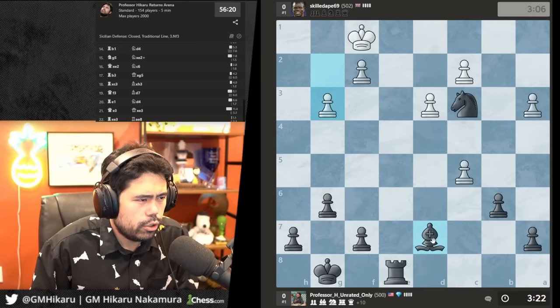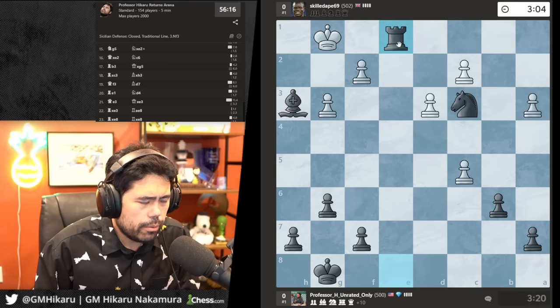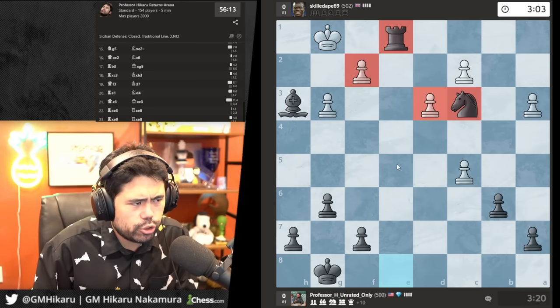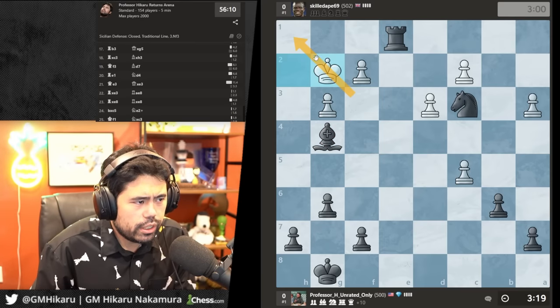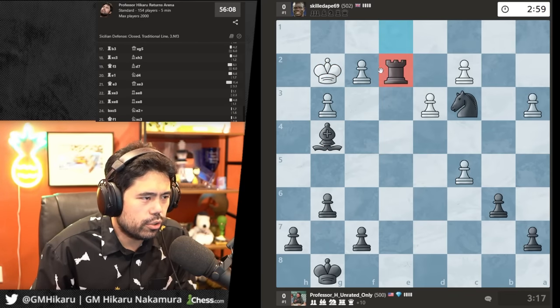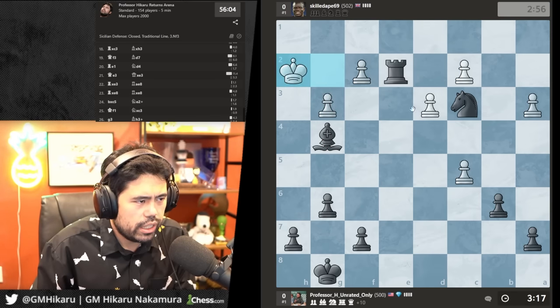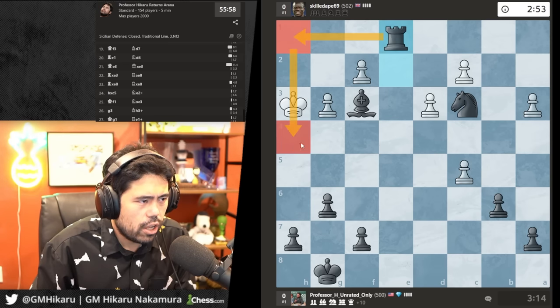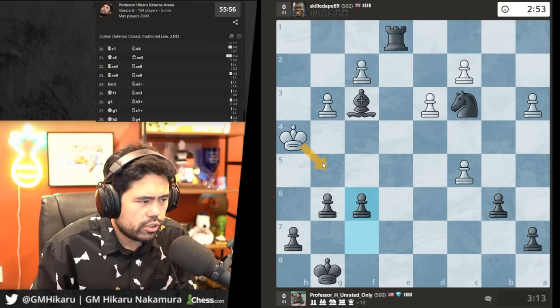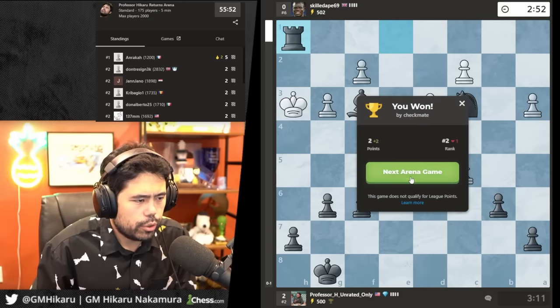He goes g3. I'll check — he has to scoot over. I'm going to try to get the classic lobster pincer checkmate with bishop g4 and bishop f3. He stopped — very annoying. Let's go knight d1 to win a pawn and win the game. Actually, I'll go rook h1 — going for the classic lobster pincer. Stop the escape, and now rook h1 is just checkmate. Next game.